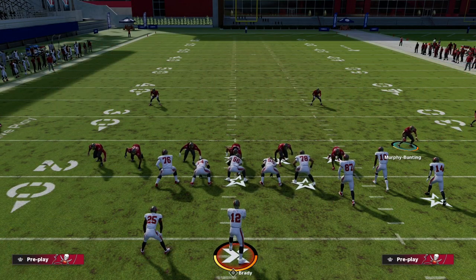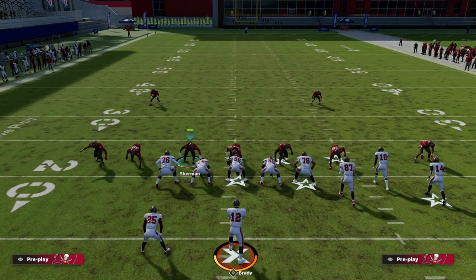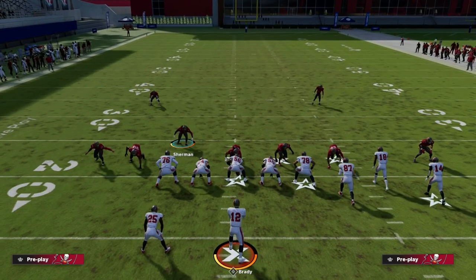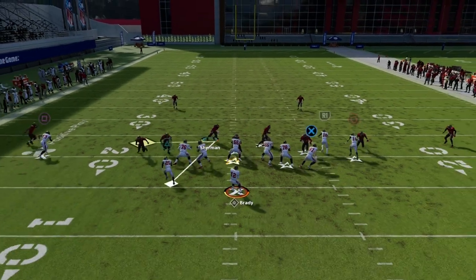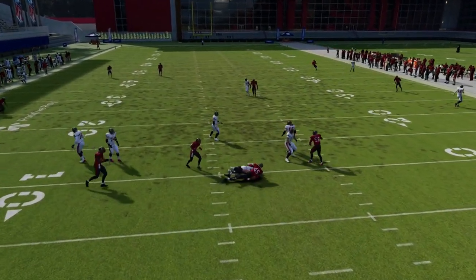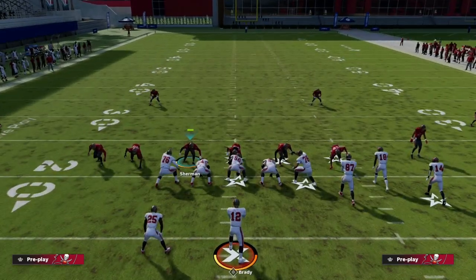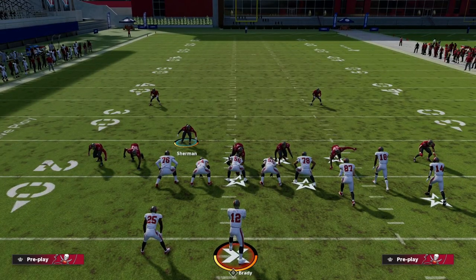All you're going to do is press, back this guy up — right about here. At the snap of the ball, you're going to run down and click left trigger. What you'll see: you'll get this disengage A-gap pressure from the nose tackle, you'll get edge pressure off of the left, and you will get edge pressure off of the right.